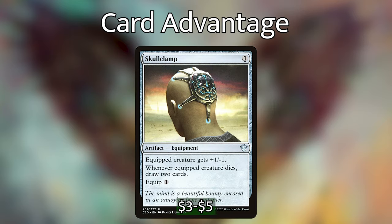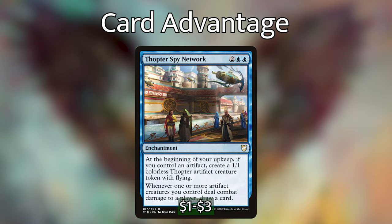Let's go over the card advantage. First up is Skullclamp, probably one of the best artifacts in any artifact deck. It costs 1 to equip; the equipped creature gets +1/-1, and whenever the equipped creature dies we draw 2 cards. If we equip the Thopters that Breya makes, they get the -1, die, and we draw 2 cards — essentially paying 1 generic mana to draw 2 cards, which is ridiculously powerful. We're also playing Thopter Spy Network: at the beginning of our upkeep, if we control an artifact we put a 1/1 Thopter onto the battlefield, and whenever artifact creatures deal combat damage to a player, we draw a card. We can also equip those Thopters with Skullclamp.